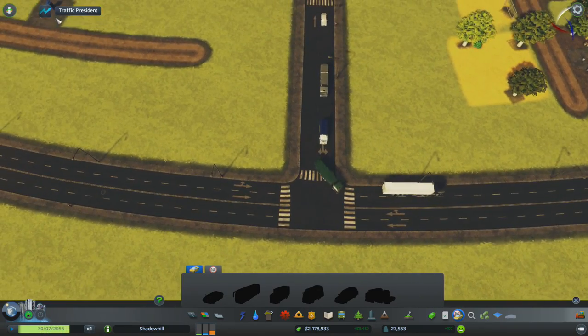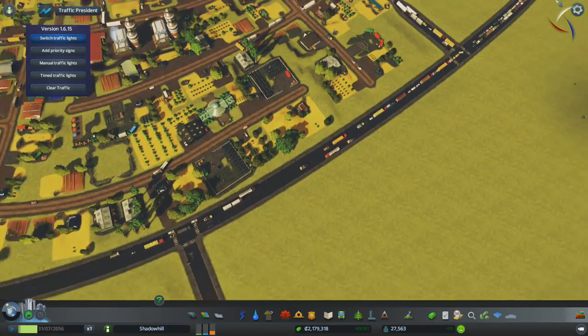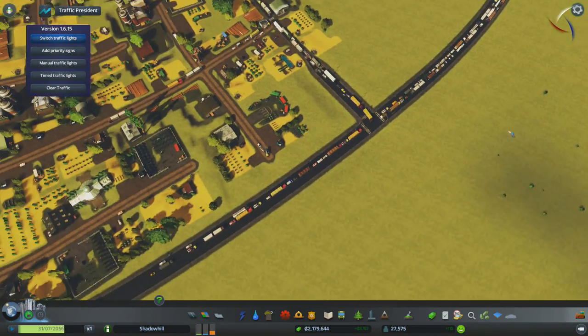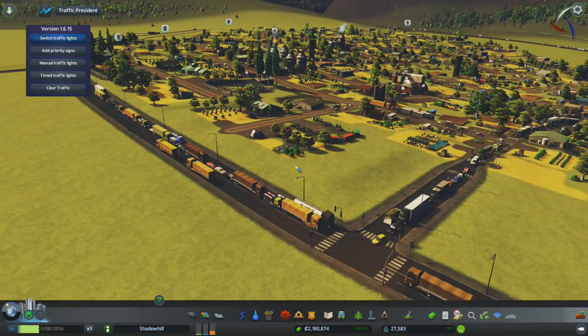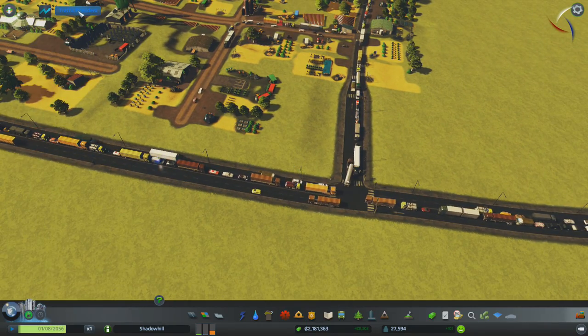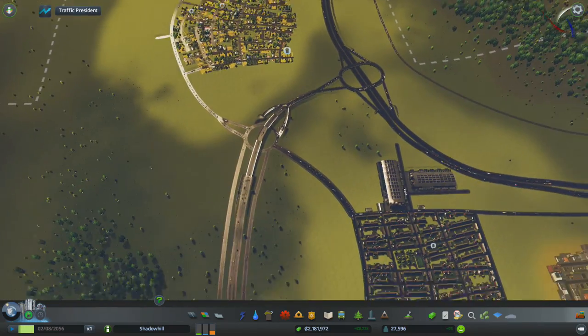Right, let's continue — switch traffic lights. I'm going to put some traffic lights there. I'm going to put some traffic lights here. I think that's all the places we need traffic lights. Is that police van still trying to make its way through? There we go. Okay, and I'm going to see how that runs if I leave it like that.